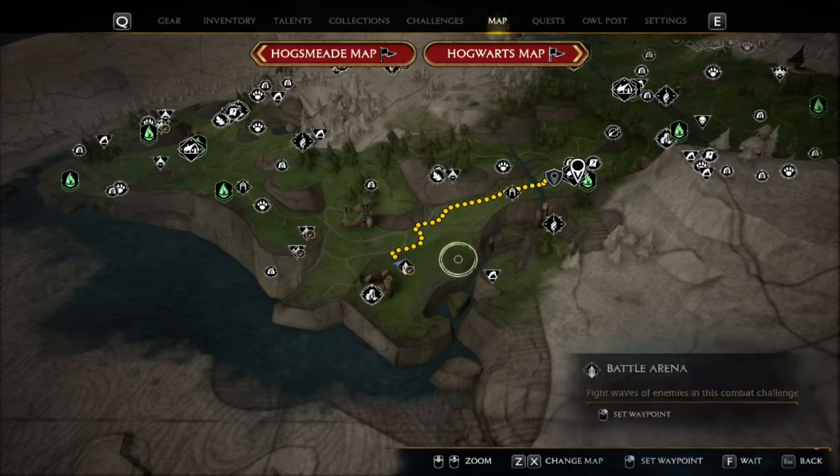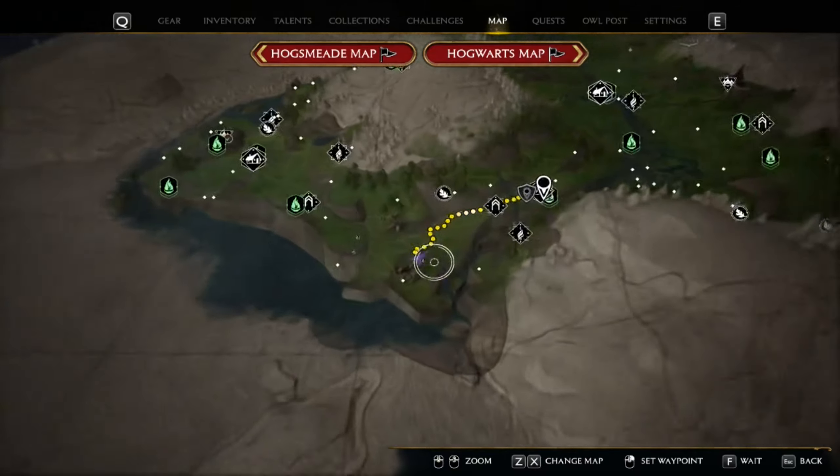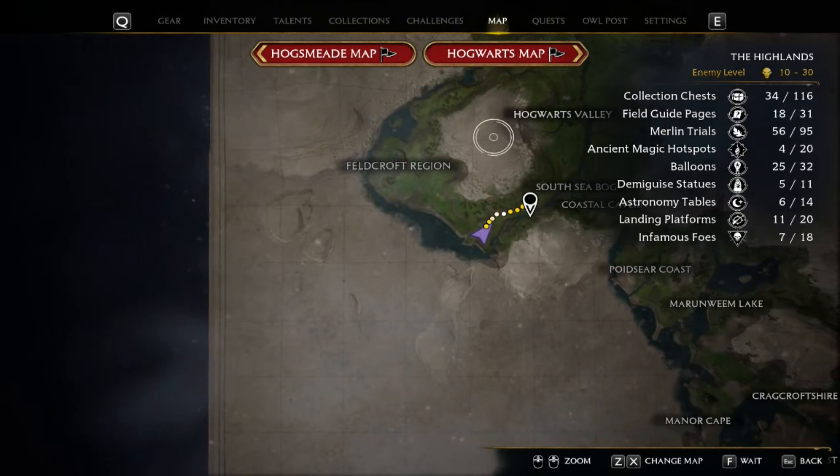This first one is the Battle Arena, located at the very bottom in the Felcroft region — Battle Arena right here on the map. You have to go through it, survive, and defeat the final wave. There are five waves in total, and I'll show you a little bit of footage of what they look like.